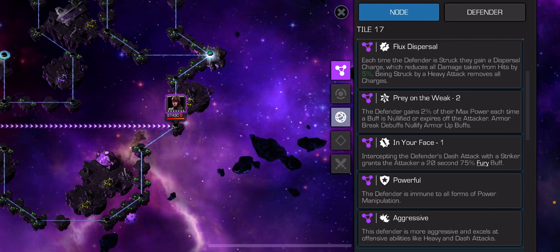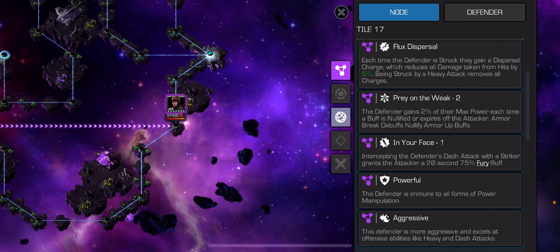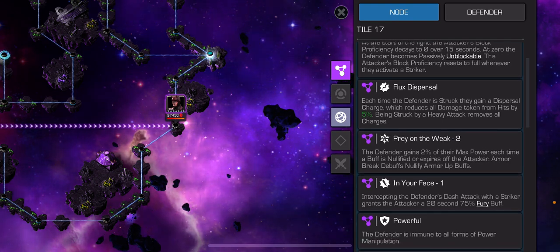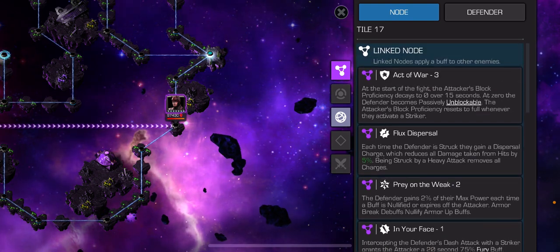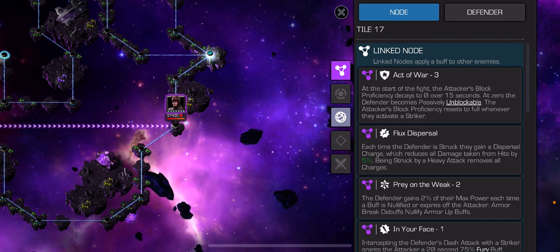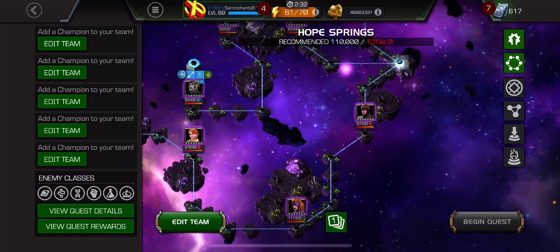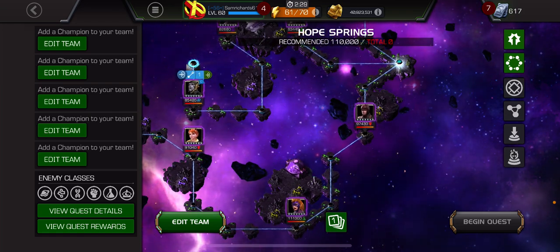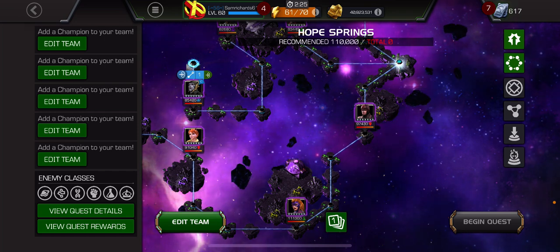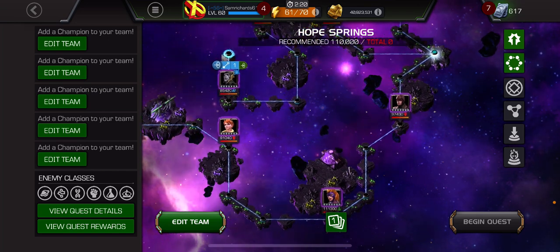The in-your-face node means intercepting defenders and dashing with a striker grants a fury buff - nice damage but not essential. It does encourage throwing your relic a bit earlier than you might want. The way to play this is: as soon as your relic's full, use it, then heavy attack on that relic hit, and constantly repeat that - maximising damage while not letting them go unblockable.